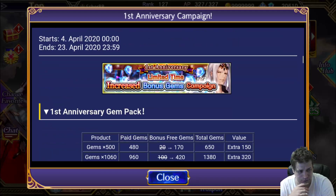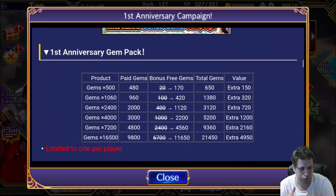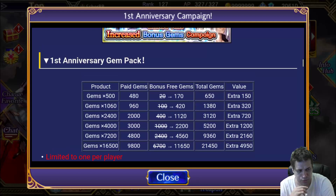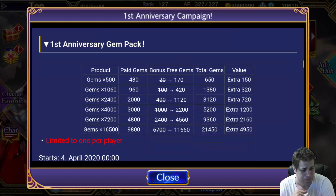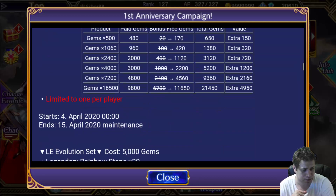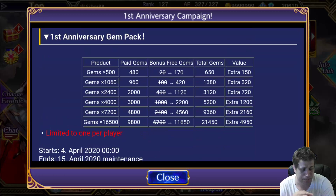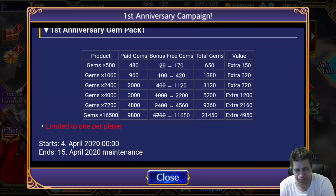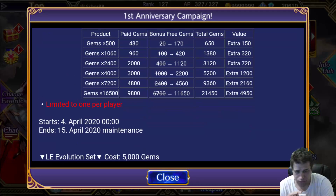The next thing is the Increased Bonus Genus Campaign. For people that purchase gems, they will be getting some gems and even better results for free gems. I think this is one of the best values they've released, though I personally won't purchase gems in this game. But it's good — there will be some banners with paid-only gems, and at least spending players get a good return.